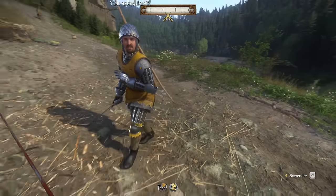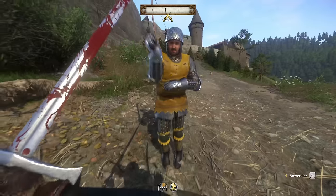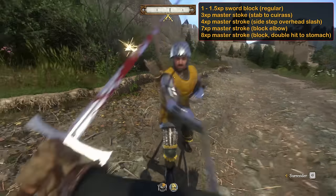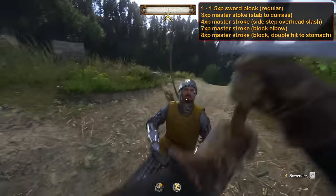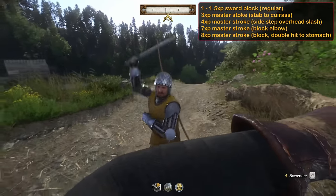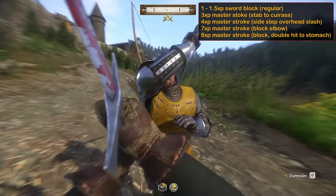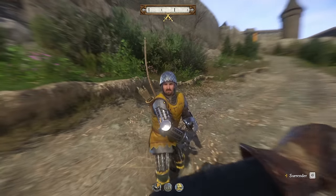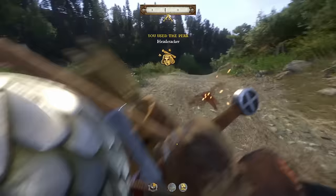For the final combat skill, defense. While the skill itself is pretty easy to understand, the XP gain is all over the place. We get between 1 and 1.5 XP per regular block, meaning we simply deflect the incoming attack. If we counter through a master stroke, we gain XP based on the type used, the highest being 8 XP for a block and hit to the stomach, all the way down to 3 XP for a stab to the stomach. The fastest way to level defense is to counterattack using a master stroke. Don't bother with regular blocking.